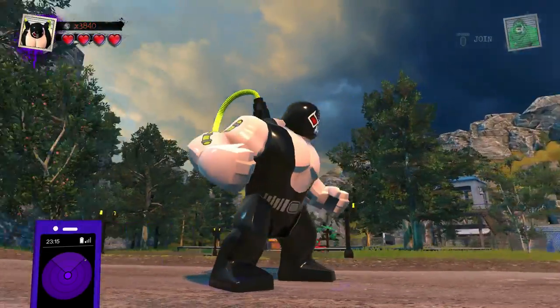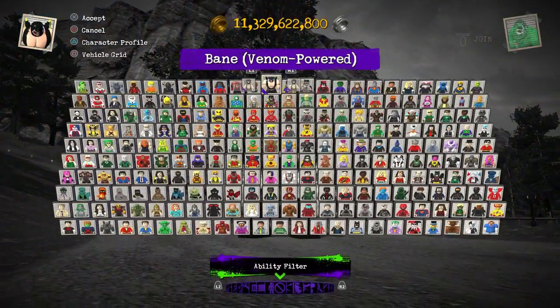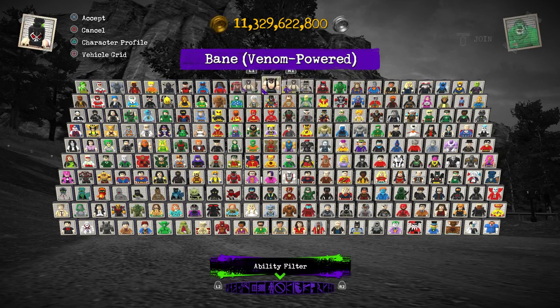The super leap allows them to cover distance just about as quickly as some of the flying characters. Of course, it's not nearly as convenient because with flying you can fly over water and things like that. Whereas if you land into water with one of these Big Figs, you're going to have to start swimming — there's no real other solution there.